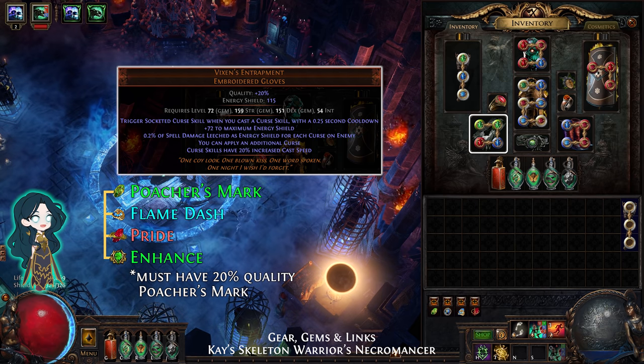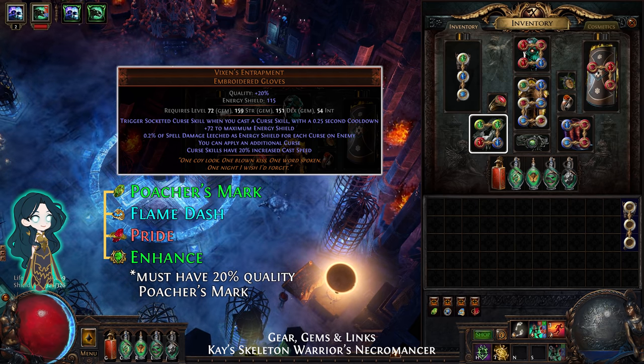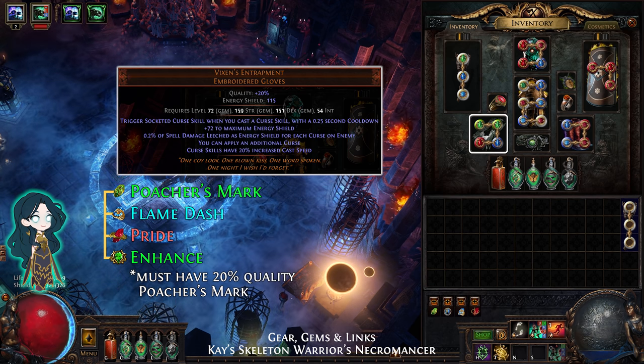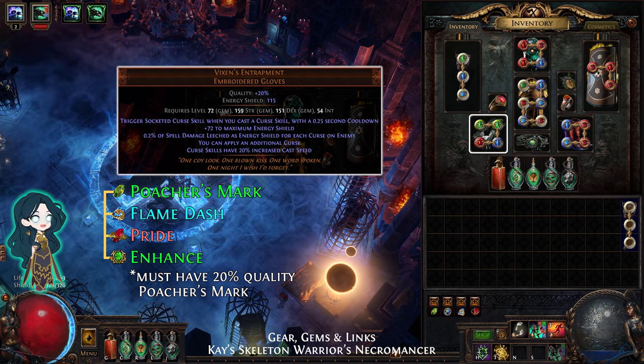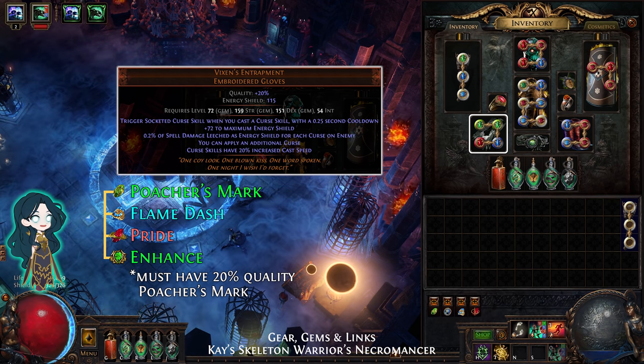For the Gloves, use Vixen's Entrapment. The gems are Poacher's Mark, Flame Dash, Pride, and Enhance. Enhance will increase Frenzy Charge chance, Flame Dash cooldown recovery, and the radius of Pride.